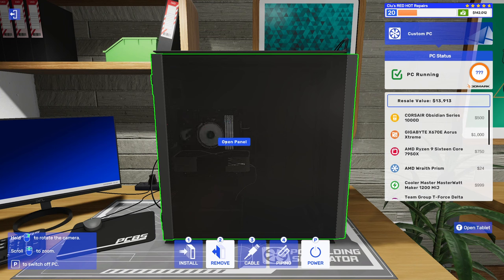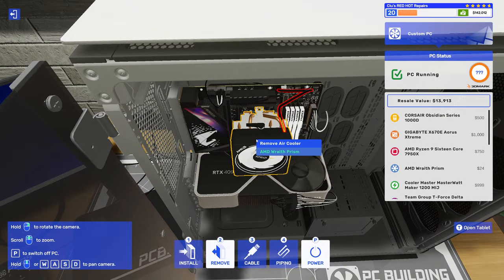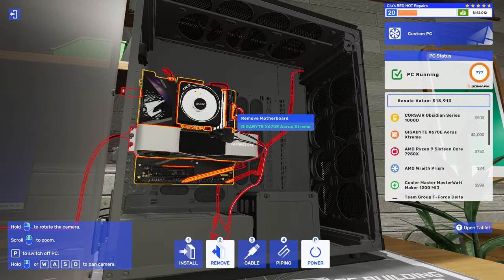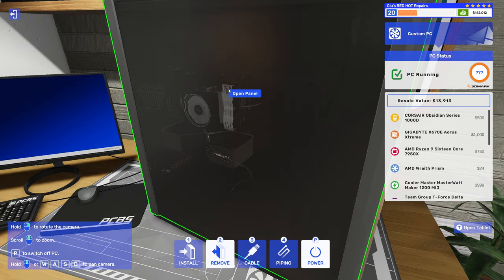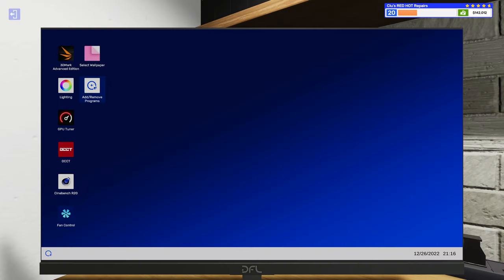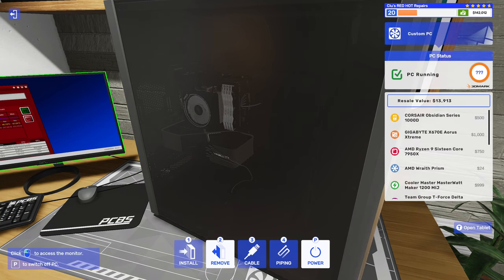We start out with the first PC — the $24 AMD Wraith Prism. In real life you wouldn't really want to use this on your 7950X, but we're going to use it here. I already have the computer started up. We open up OCCT and we can see the CPU is running at 71 degrees.